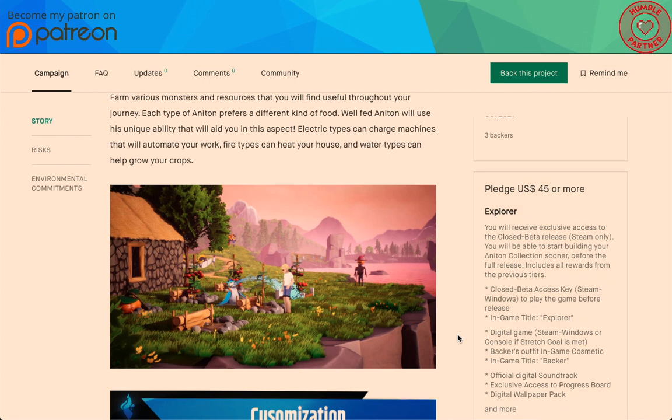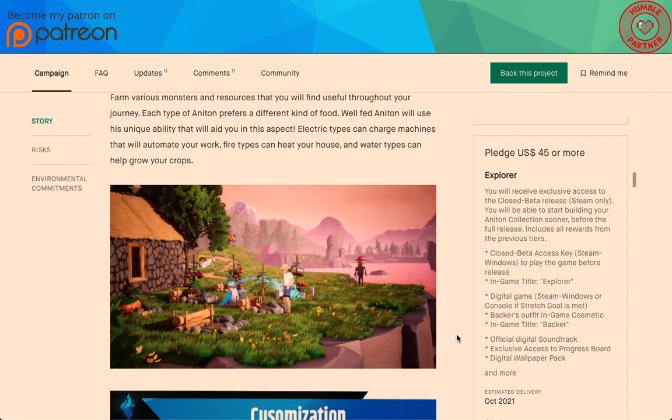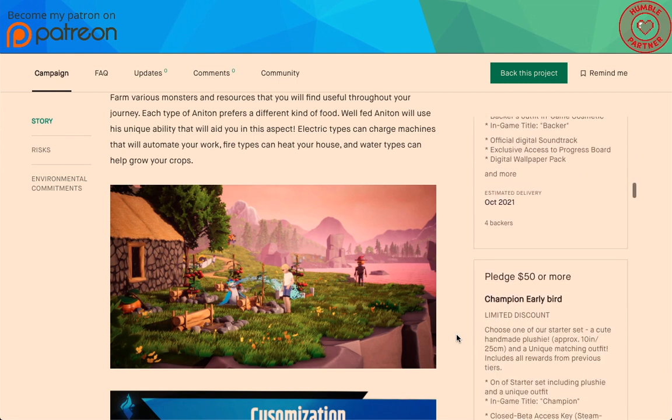Remember guys, this literally just went up. So if you're seeing only three or four backers, yeah, it just went up. Pledge $45 or more: you'll receive exclusive access to the closed beta release on Steam only. You'll be able to start building your Anaton collection sooner before the full release, including all rewards from previous tiers. This is the Explorer tier — you get a closed beta access key and the in-game title 'Explorer.'